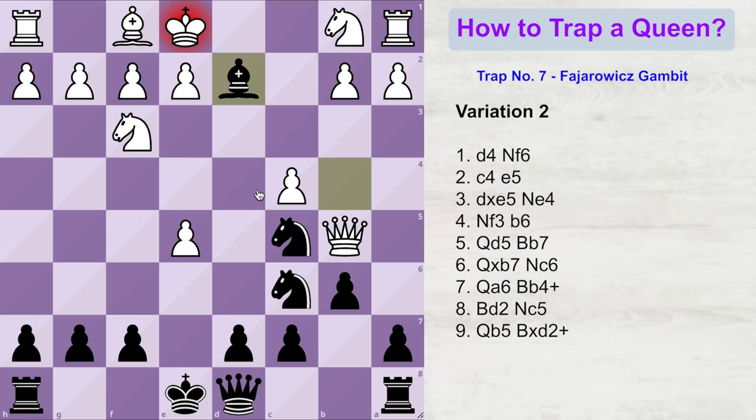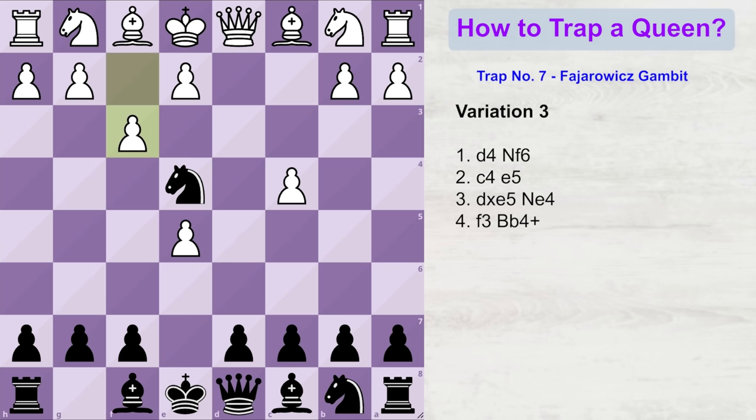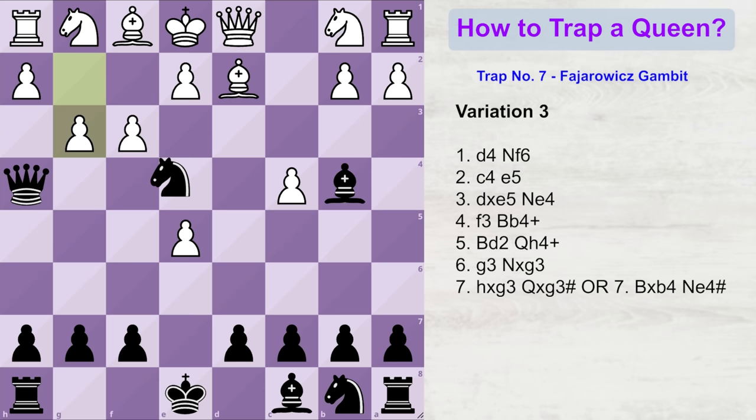Let us go back a few moves and see another variation in which white plays f3, attacking our knight. Black can play bishop b4 check. White will block this check with his bishop. Instead of focusing on taking the bishop, black will give another check from another side of the board — queen h4 check. White is forced to block this check with g3. Here, black takes the pawn with his knight. If white takes back, then queen into g3 is a checkmate. Let's go back a few moves — after black takes this pawn, if white decides to take this bishop, then knight e4 would again checkmate white's game. So in short, if white decides to play f3, it's a horrible move for his game.